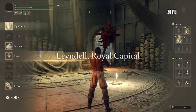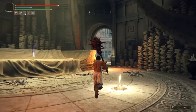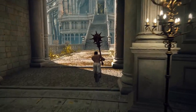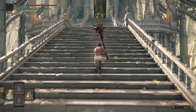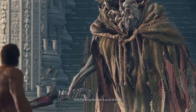Now you have a choice here with our 4th talisman slot. As our vigour is low, the sensible approach is to go with the Ritual Shield Talisman to be much tankier. Alternatively, you can be silly like me and go for the Dagger Talisman instead to boost our riposte damage. Okay, time for Morgott.